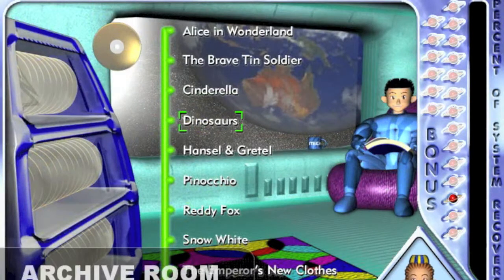This is the archive room screen. Here you can select from a selection of titles to practice with. There are 30 titles to choose from. Just click on one of the shelves on the CD rack to display the titles, and then click on the chosen title to enter the practice room.